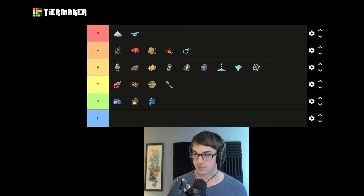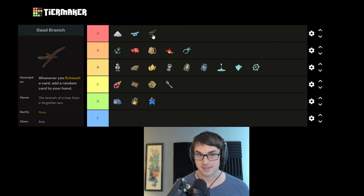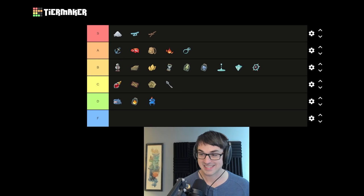Dead Branch generates a random card any time you exhaust a card. There are so many things that combo with Dead Branch it would take an hour to list them all. The more exhaust you have, the better the relic gets, but even with only a handful of exhaust, this relic is stellar — S tier. The Boot gives extra damage if you're doing less than five, but shame on you, you should have done more than five damage. Poor Boot — I'm booting it down to D tier, not F though.